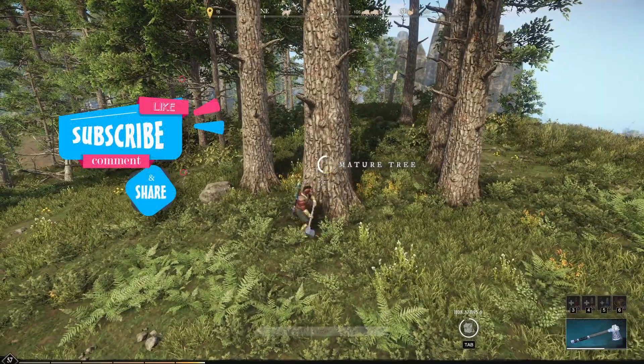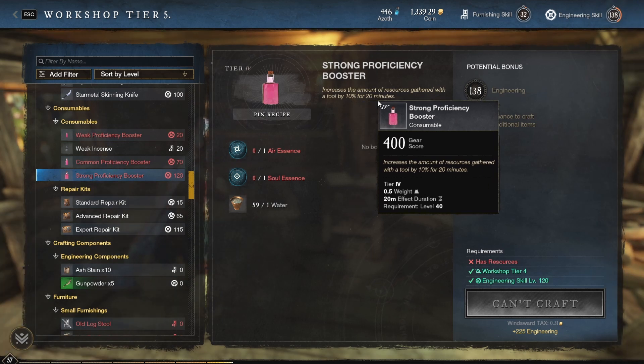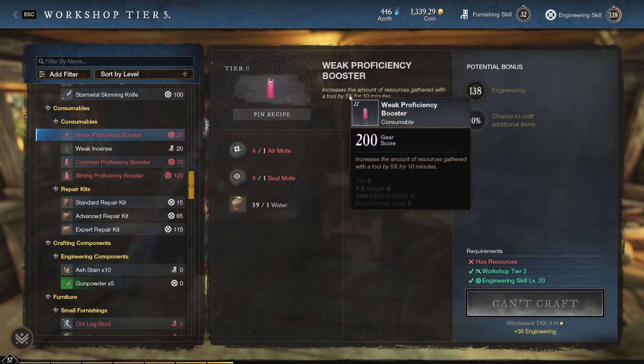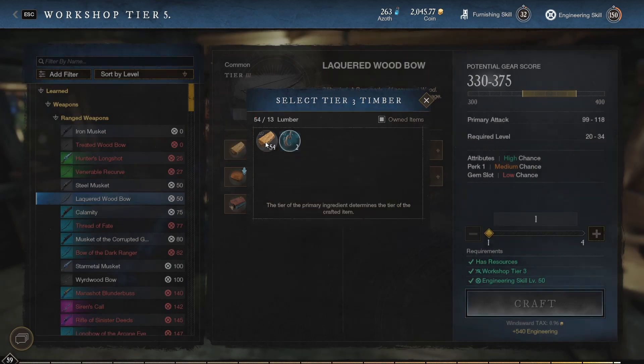When you are going to farm wood, you could also use luck logging gear, luck food, and proficiency potions to increase the amount of resources you get and also the chance of getting rare items while logging. Keep in mind to only use the lowest tier resources available when you only want to increase your crafting level, so you don't spend too much money on it.